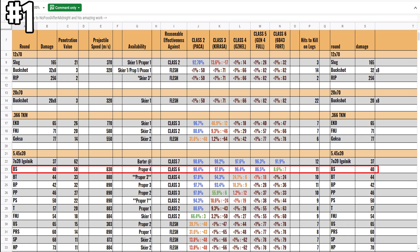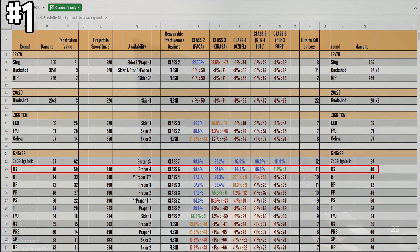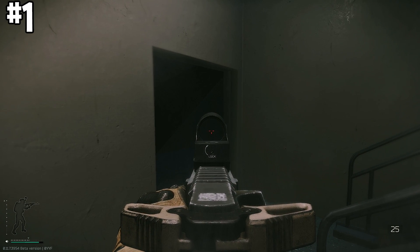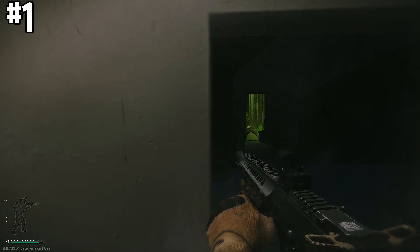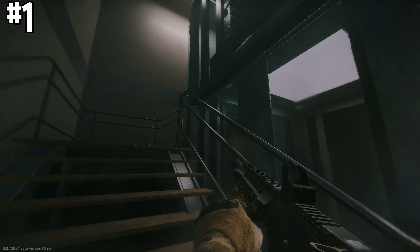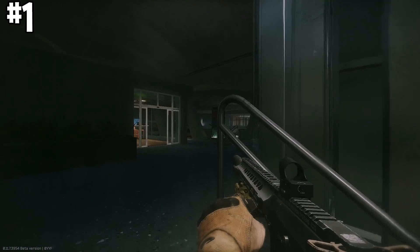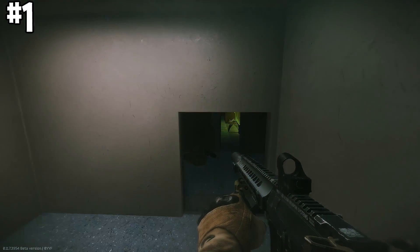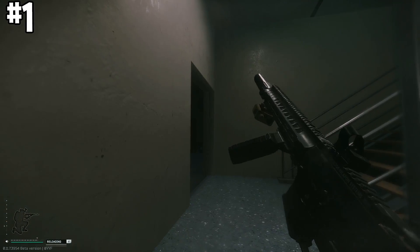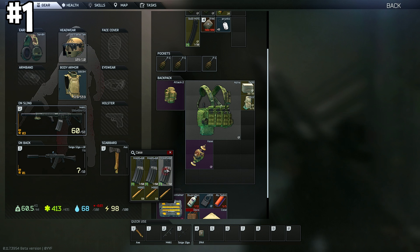I'll have this ammo chart in the description below. When using ammo, know what you should be doing with it. Early wipe with PS ammo you can shoot anywhere since not many people have armor. But mid-wipe with PS ammo, aim for the legs — there's no armor there, so you leg-meta them to death. Understand what ammo you're bringing in to know where to shoot and maximize your chances of getting a kill.